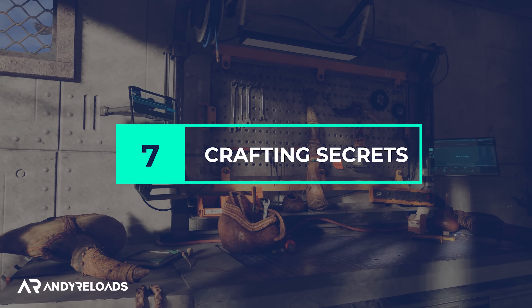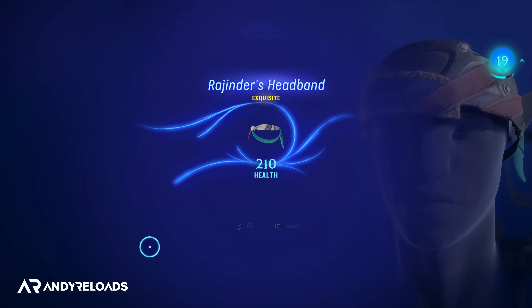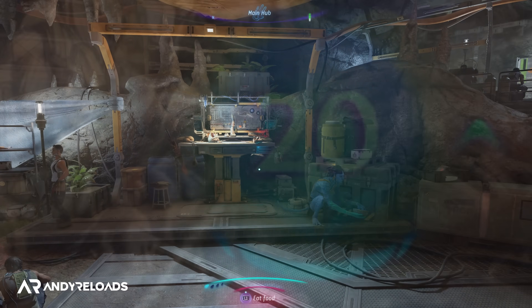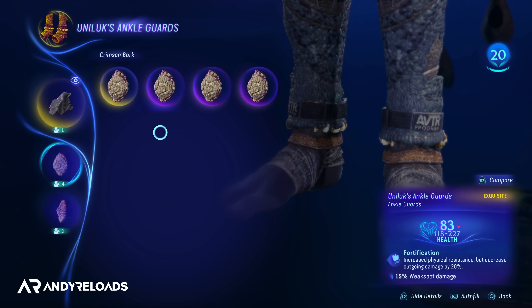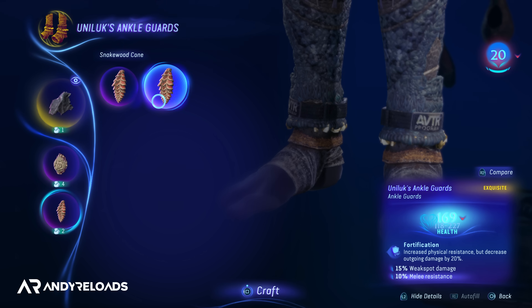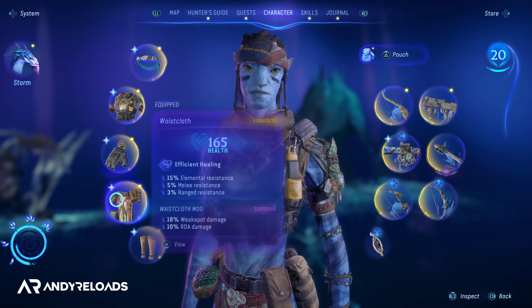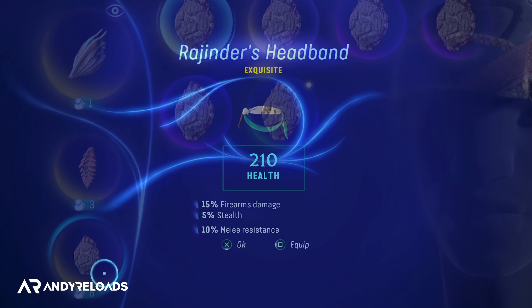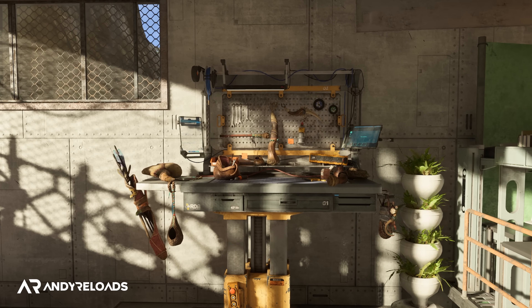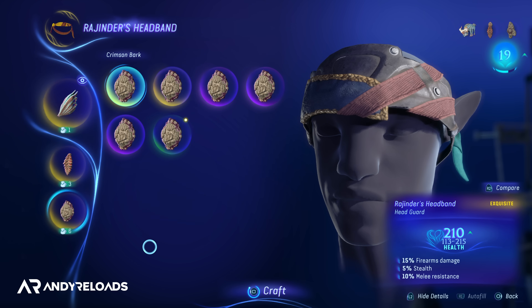When crafting gear and weapons, aim for a plus 200 health score on each item, which indicates a substantial item level and allows you to reach the max level of 20. Don't make the mistake I made early on of crafting exquisite armor using green or fine resources — the craft quality was poor so I didn't reach max level even with legendary items equipped and had to craft everything twice. Use exquisite yellow resources for each item, and before crafting you can preview the expected strength level increase on the right-hand side to avoid wasting resources.